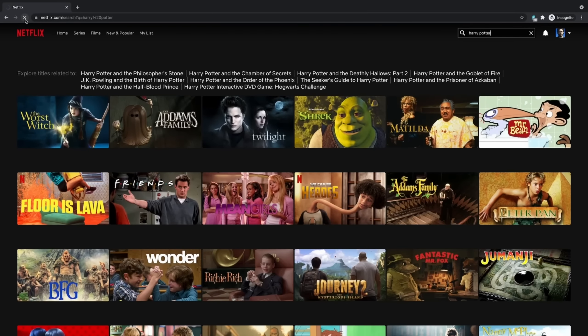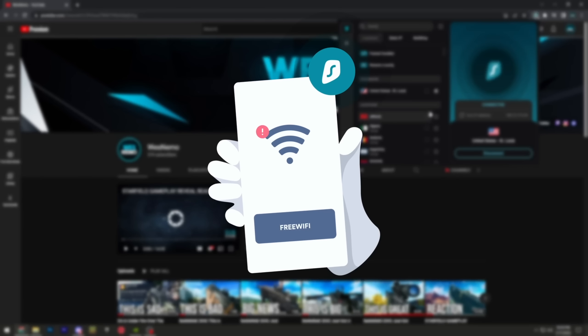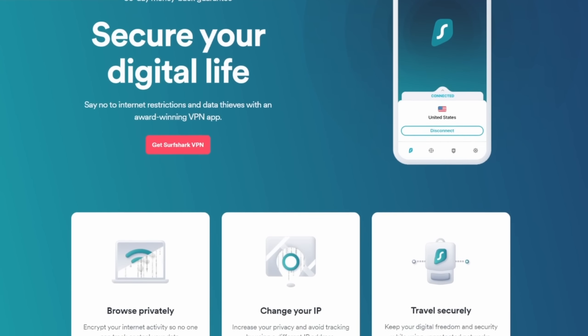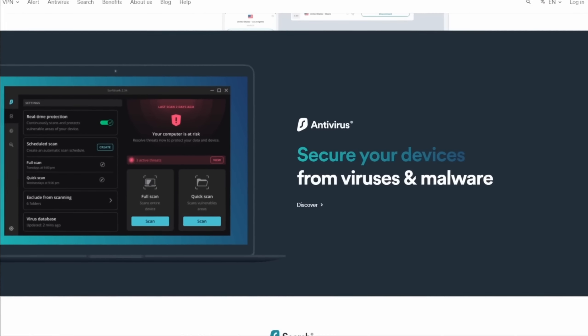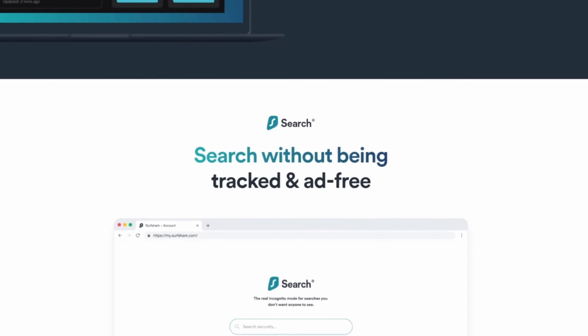Surfshark VPN is the best way to secure your online data. For instance, if you do any traveling and you're constantly connecting to free public Wi-Fi networks, Surfshark will protect you against any potential hackers. Surfshark also has a ton of additional products, including antivirus that keeps your devices virus-free and a search tool that gives you truly organic results and avoids personalized ads.